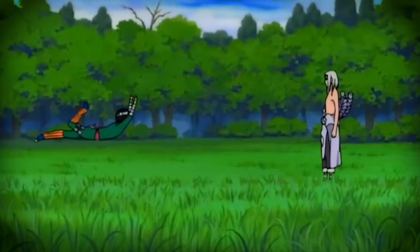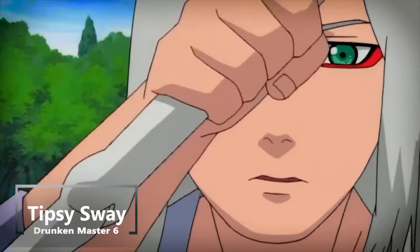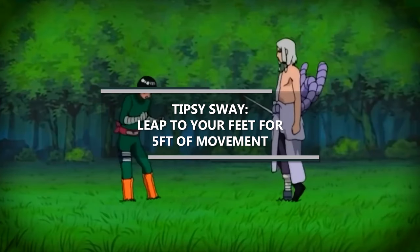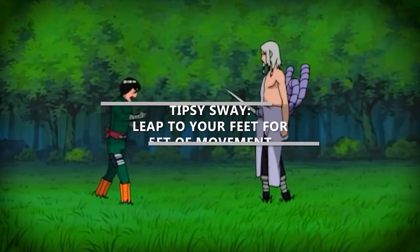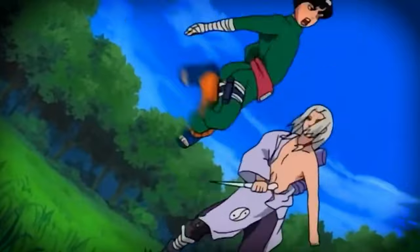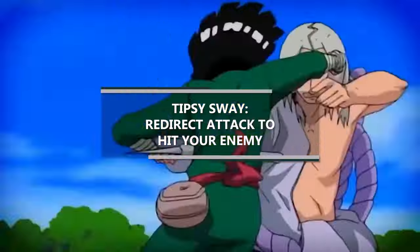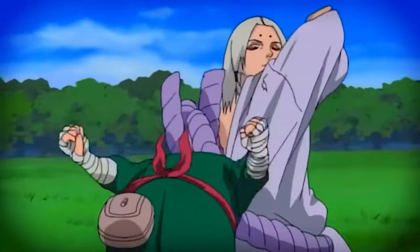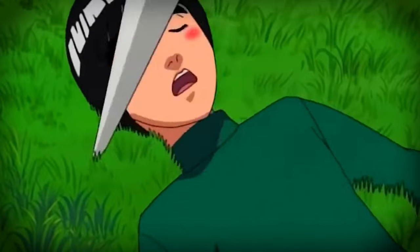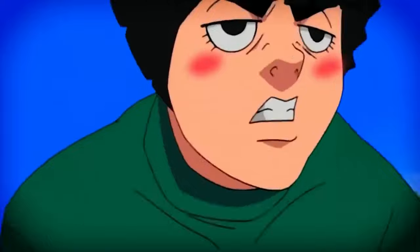Additionally at sixth level of monk you get another feature from way of the drunken master: tipsy sway. This has two unique bonuses. First, you can leap to your feet — when you're prone you can stand up by spending only five feet of movement rather than half your overall movement speed. Second, you get redirect attack: if a creature misses you with a melee attack roll, you can spend one ki point as a reaction to cause that attack to hit one creature of your choice other than the attacker, as long as that creature is within five feet of you.